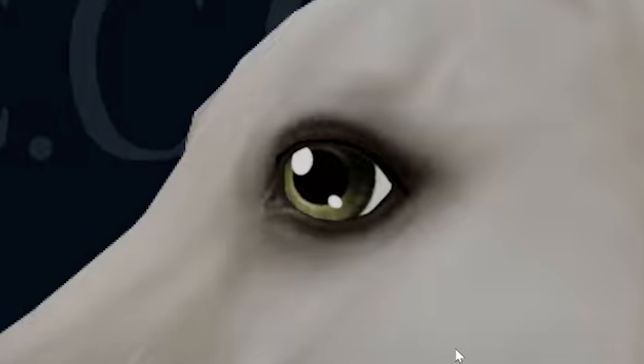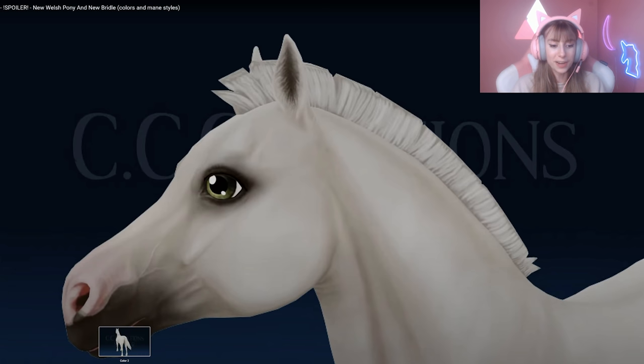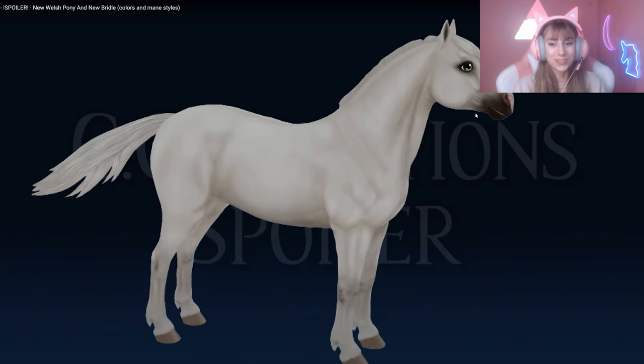The eyes are definitely a little bigger than I'd like, even compared to real-life Welsh ponies — I feel like their eyes are just a tiny bit smaller in reality. This eye color makes its eyes look really big, whereas a darker eye color kind of changes the whole eye shape impression. I think the eyes are what is throwing it off a little bit for me — I was just not expecting that. It kind of reminds me of an owl.